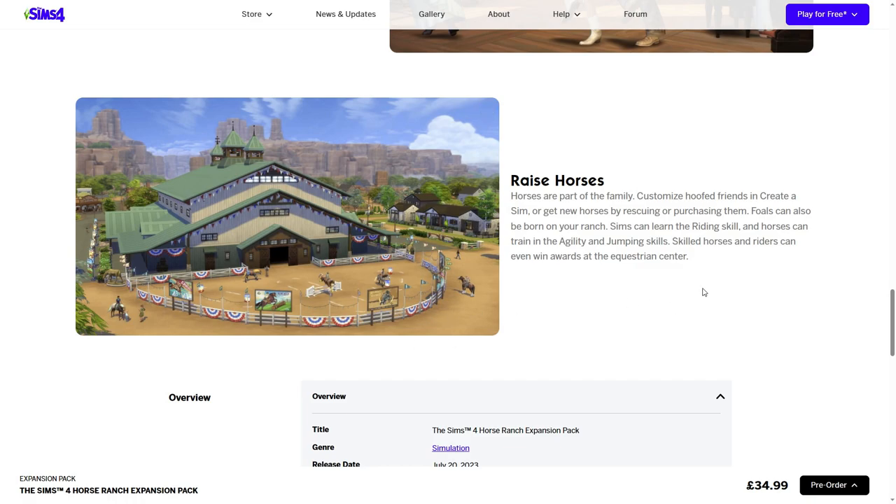Horses are part of the family - you can customize them and create a sim, or get new horses by rescuing or purchasing them. Sims can learn the riding skill, and horses can train in agility and jumping skills. Skilled horses and riders can even win awards at the equestrian center. I'm guessing you train your sim up, enter a competition, go into the rabbit hole, and may or may not win when you come out - kind of like in Rival Stars where sometimes you just send a jockey.